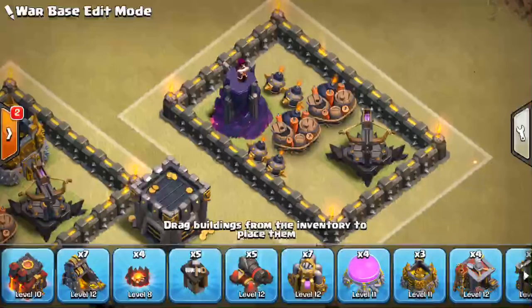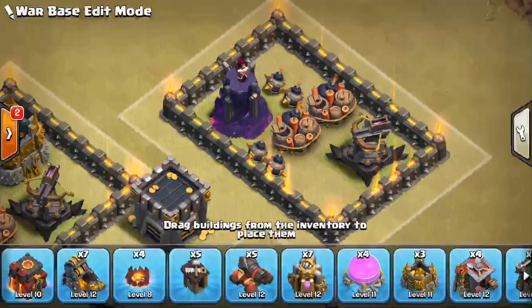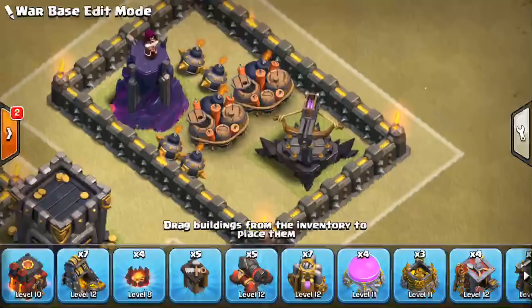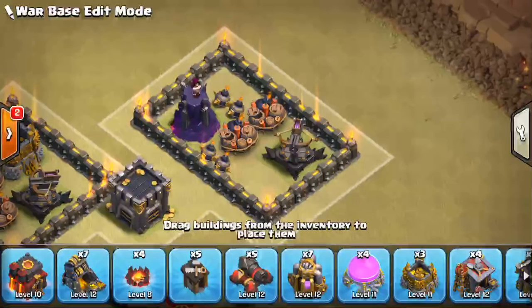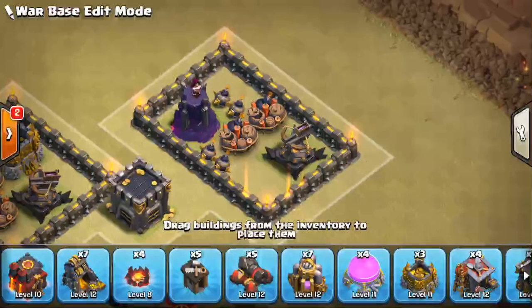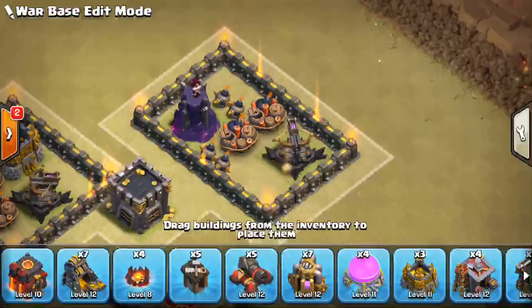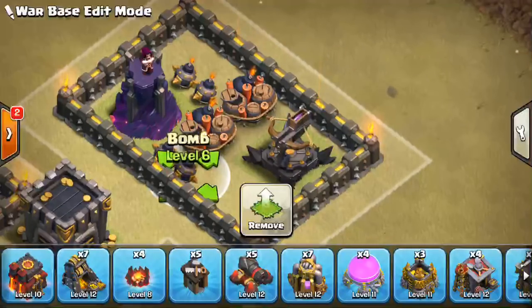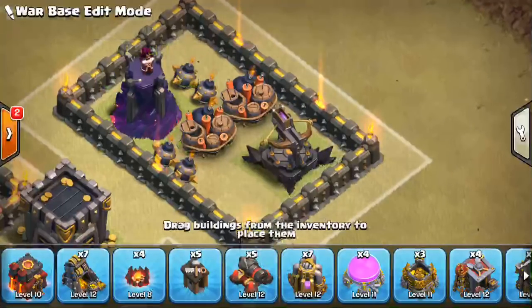When you think about whether this is going to work, keep in mind: hogs at full health are going to be reduced to about 35 hit points after crossing a double giant bomb set. If they're under a heal and at full health when they cross it, pretty much immediately they're down to 35 hit points. All you need is one splash from a wizard tower or one trigger of a small bomb. You could argue they'll get healed up in between, but if you have multiple small bombs plus a wizard tower, it's unlikely they'll be healed back up enough to resist the incoming splash damage. This setup should be plenty to take out hogs.